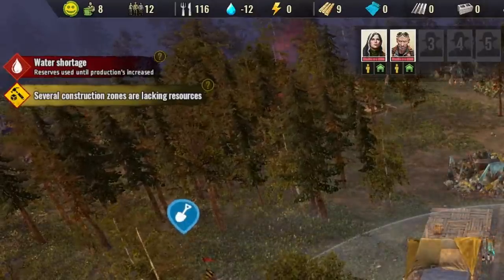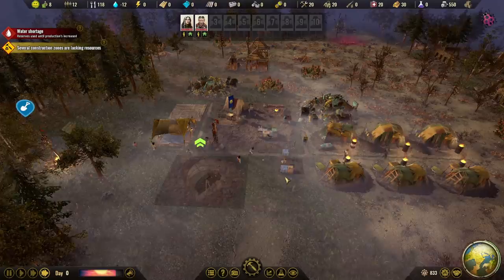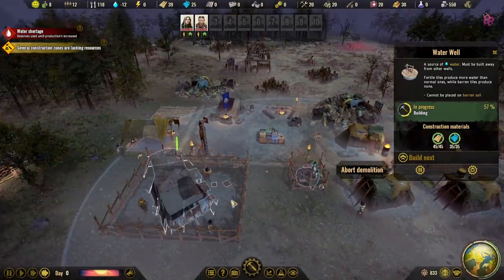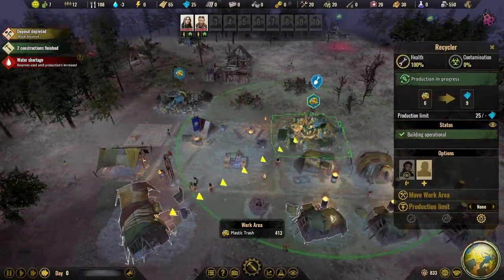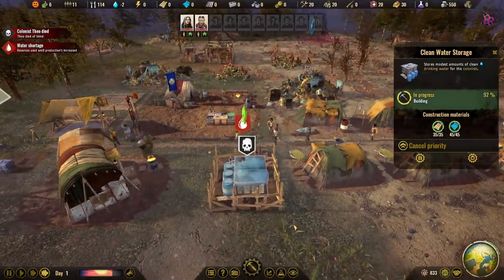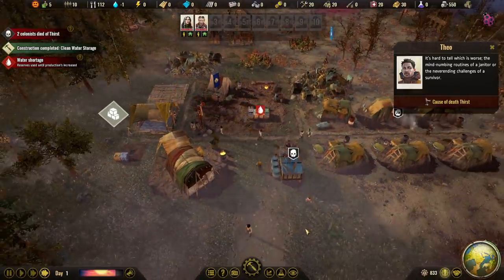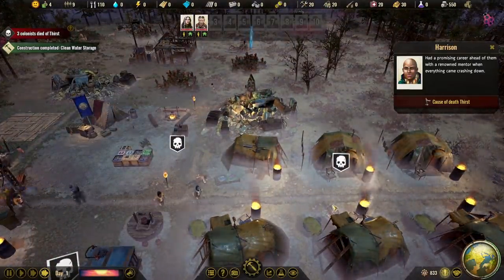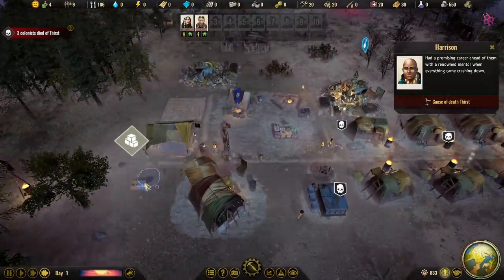I know we have water shortages. I don't have any plastic to build with, so let's cancel the water storage and reuse the plastic. Probably a better idea to have a well than storage if we can only afford one. We have a couple of people dying of thirst. They were the weak ones. Theo just died literally underneath the water storage right next to the well. Someone else just died — whoops. We didn't really need Harrison. They had a promising career — definitely not living here.